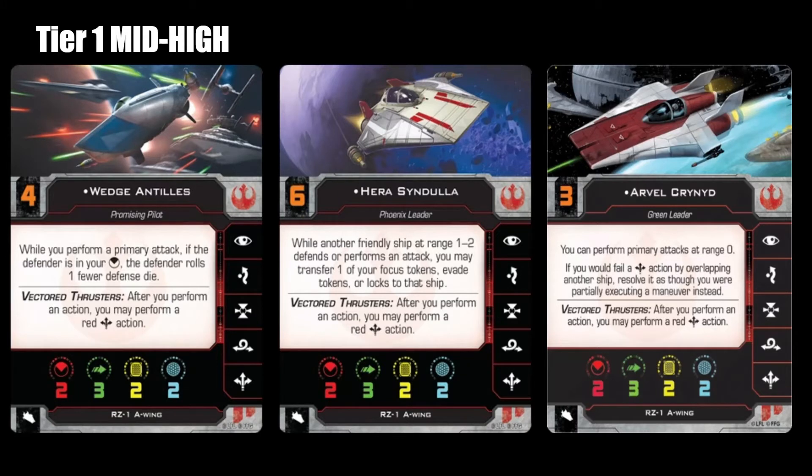Going to the mid-high tier, right next to Ahsoka is Wedge. Wedge is always going to be amazing as long as he has that ability to make the defender roll one fewer defense die. So many players who are inexperienced rely on defense dice so much that Wedge just straight up punishes them for relying on them. I do like that they made it only in the front arc that you can use his ability. It helps eliminate people wanting to use the configuration card to throw the guns back — at least for the RZ1s, it's not really good for that because it's during the system phase, it's red, and you really show your hand.